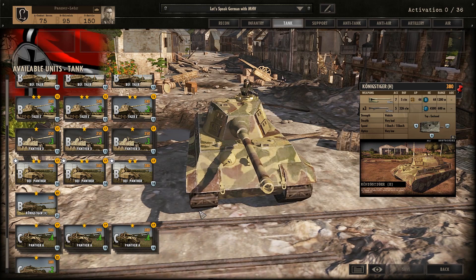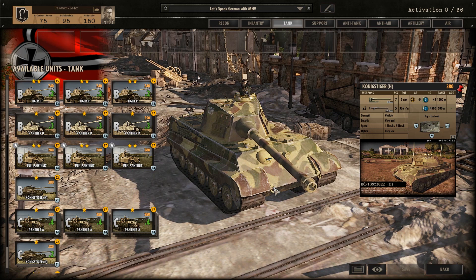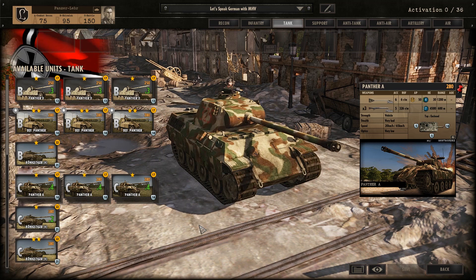We have the Panzer D — not much to add. There's also a command version, the Befehlspanzer. Then we have the Königstiger, which correctly translated should be 'Bengal Tiger,' though I usually say 'King Tiger' because it's more about the idea. The H probably means it has the Henschel turret. And also the Panther A.